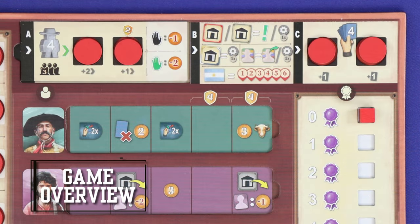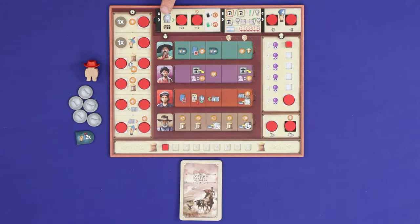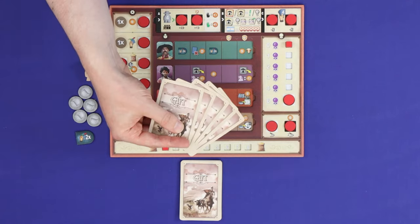Great Western Trail is played in turns starting from the first player and going clockwise around the table. Each turn is resolved in three steps shown at the top of your player board: A, which is movement; B, which is actions; and C, which is refilling your hand.